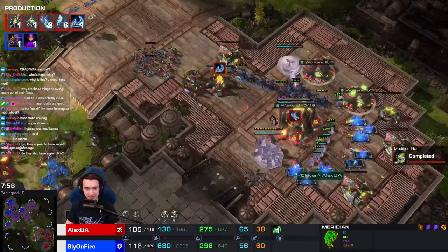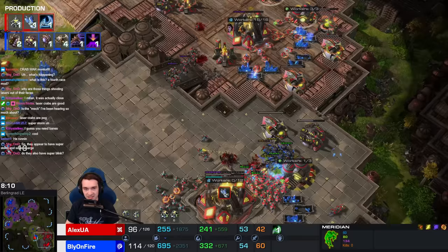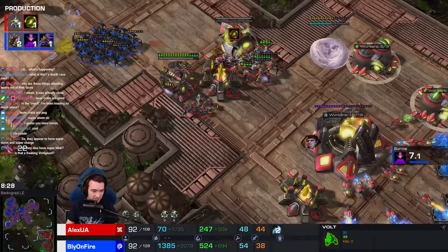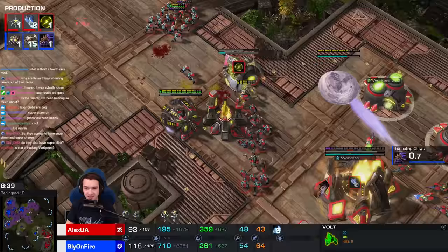Some warp-ins in the mineral line. The roach is in the third as well - any workers there are pretty much forfeit, easily killed. The roaches get chased into the main. Splitting off some army. The worker counts are starting to tilt the other direction. Alex having trouble dealing with the standard roach run-by. Roaches kill the third as well. He uses the lightning bolts but they aren't enough to turn the tides. Another round of volts warped in. 22 converters down as Bly just - with the simplest but most effective of strategies, your basic run-by.